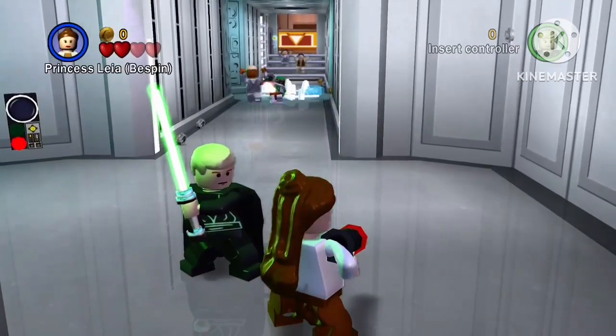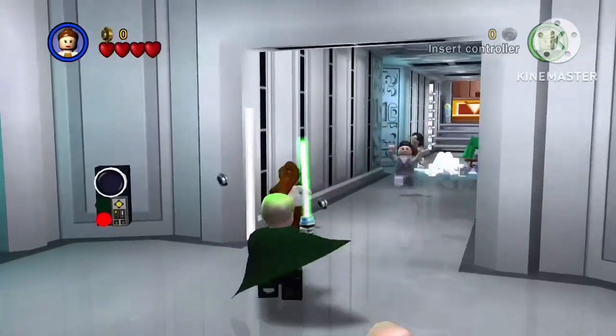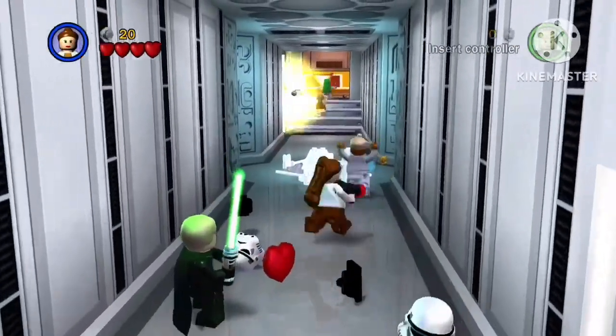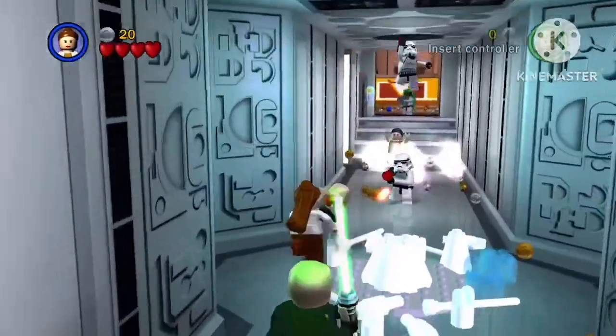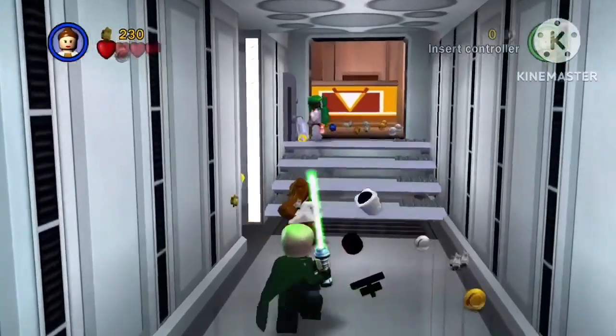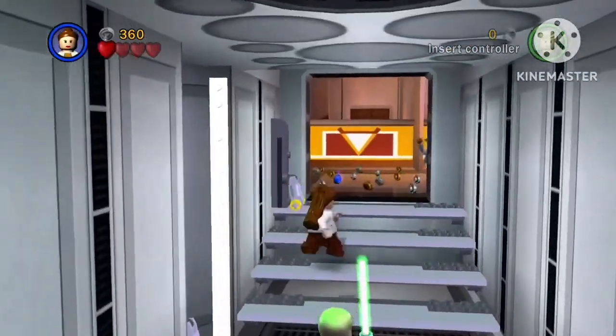Now we have the variant you unlock in the Betrayal Over Bespin level. I was honestly having a difficult time deciding if this should go below her normal variant or above her prisoner variant. I went with above because I feel like the brown and white go together well, but the main reason it threw me off was the ponytail.